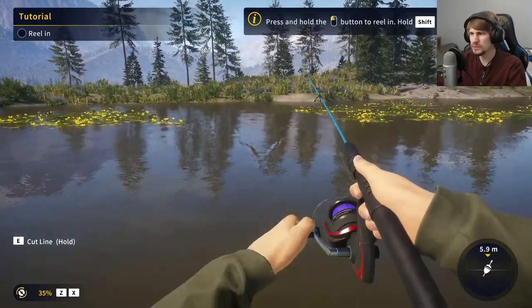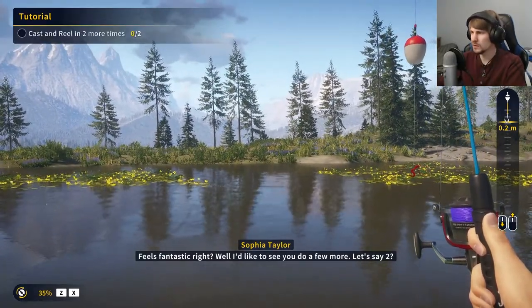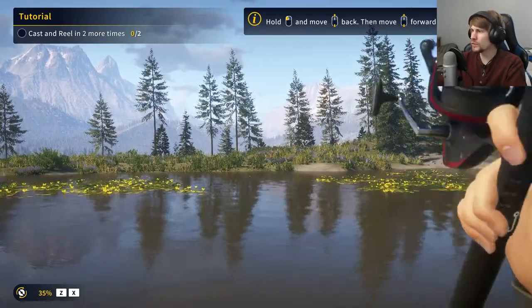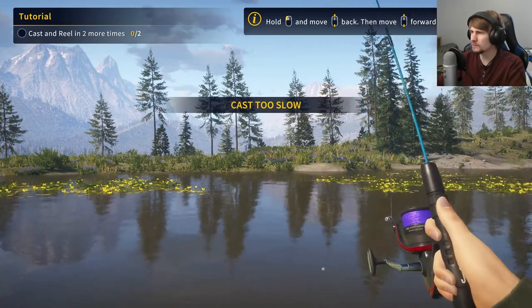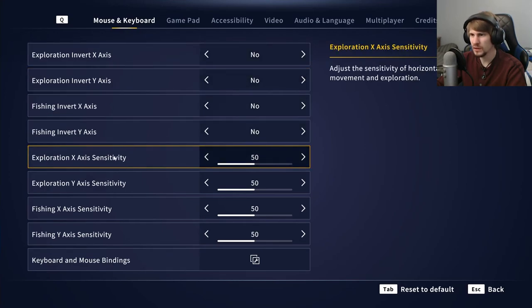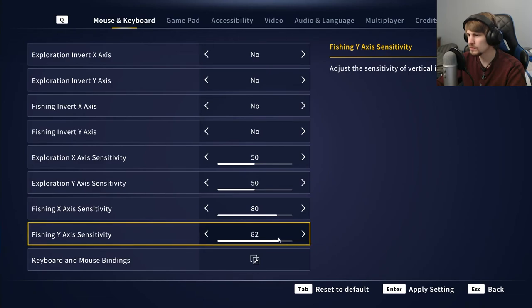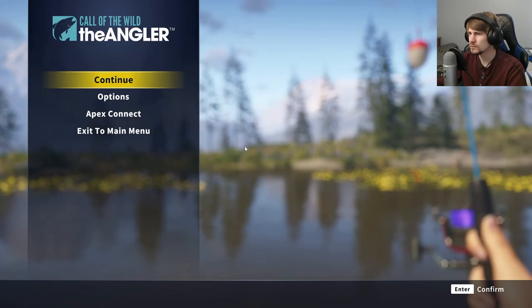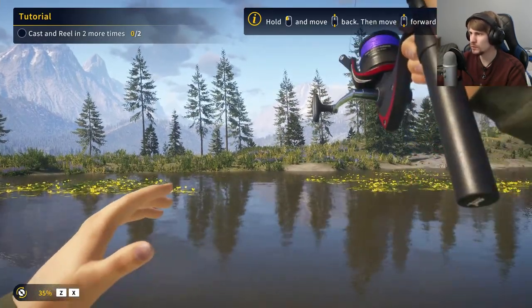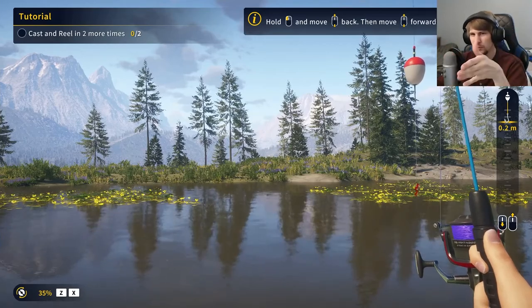If I want — okay, so you do have different speeds to reel in. I think using Shift for that works pretty good. I'm wondering if it's like — okay, it's more like you work your momentum back and forward. Casting is feeling a little weird right now. Let me try boosting the sensitivity. So back-forward, back-forward. I kind of think it would've been better as a simple drag back, move forward throw.